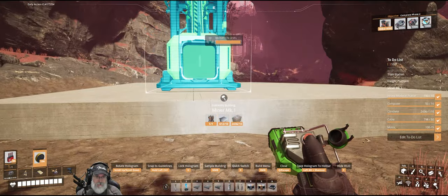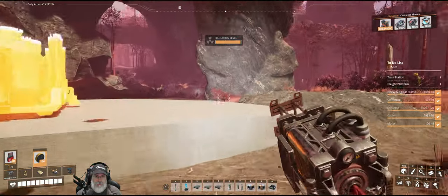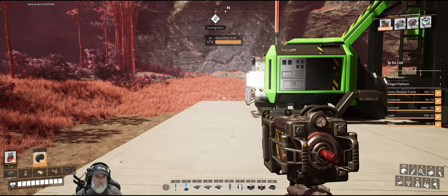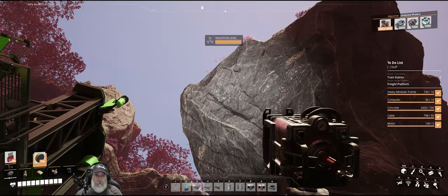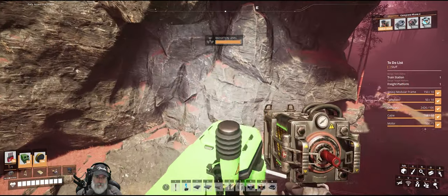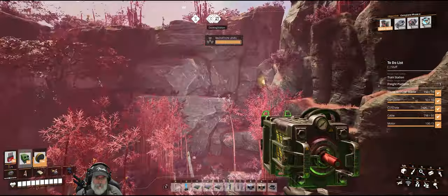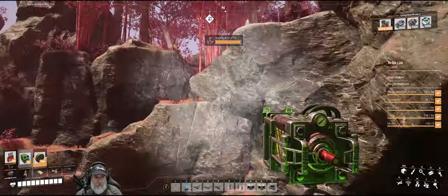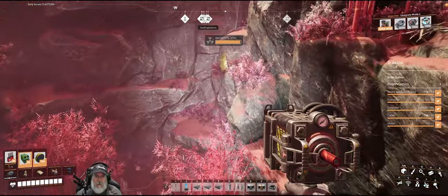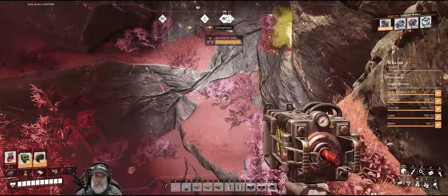Let's get some foundations down here - we'll go with the four-meter ones, hold control to be on the global grid. I'm just going to put a mark one miner down here. We could always come and upgrade it later if we needed to, but we shouldn't need to. That should be all we need to do down below here. We can do everything else from up above - we're going to use a lift to bring the uranium up and then set up a train station to ship it back.